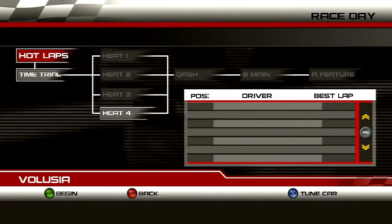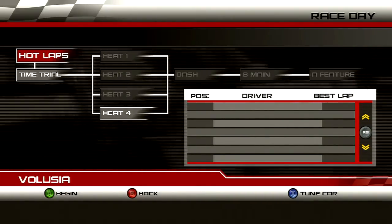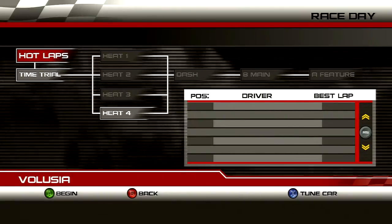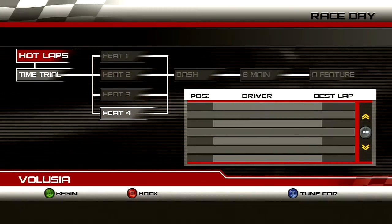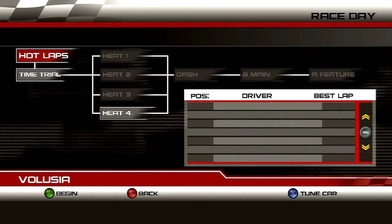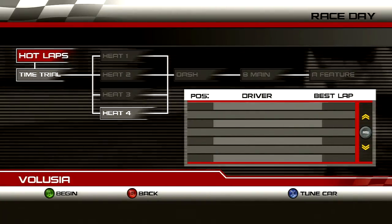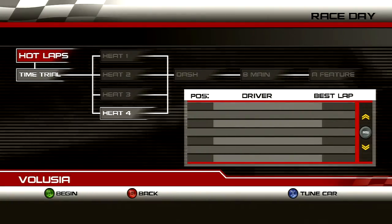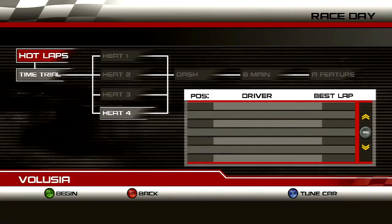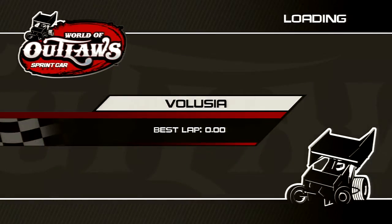I'm going to do the hot laps because it's been a while since I played. If you guys aren't familiar with this format — heat races, dashes, B mains, and features — any Saturday night local track runs this. Hot laps is basically practice, time trial is qualifying, and based on your qualifying time you're spotted into heat races. The top two or three from each heat go straight to the A main and the dash. Win the dash and you start first in the feature. If you do badly in the heats you race in the B main — a loser's bracket — where first and second get into the big race.